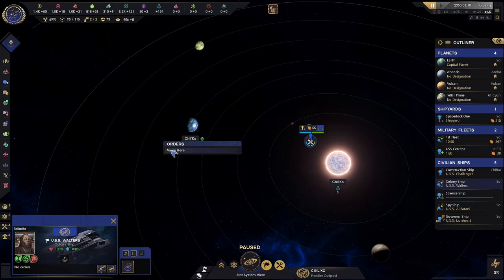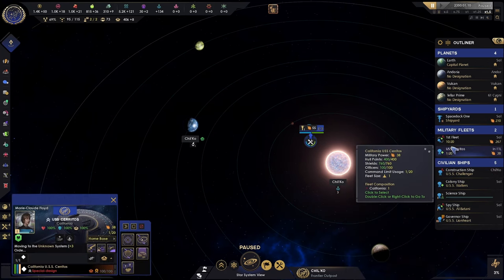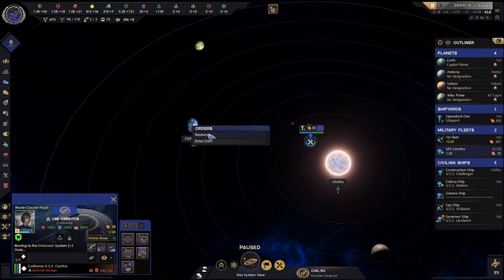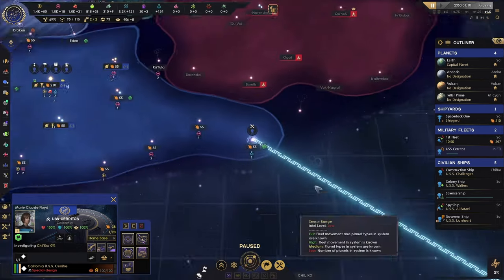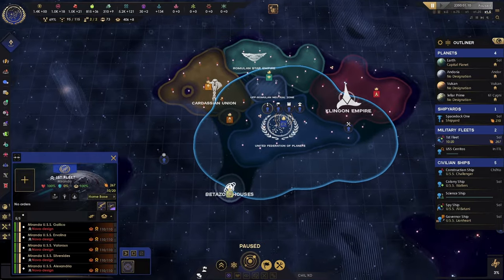I haven't decided if I'm going to do Section 31 or not — the mission path that takes us down the evil side where we can declare war. But if the Klingons want it, we'll definitely be ready.